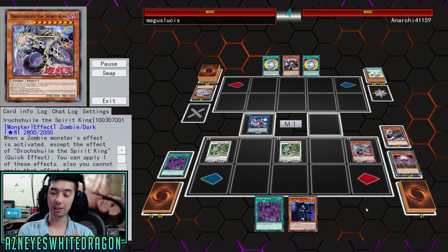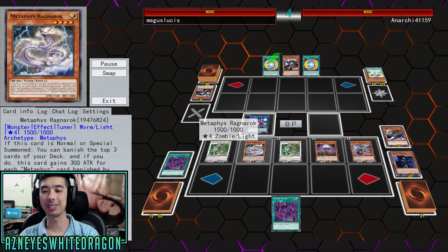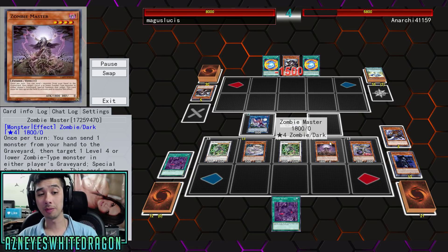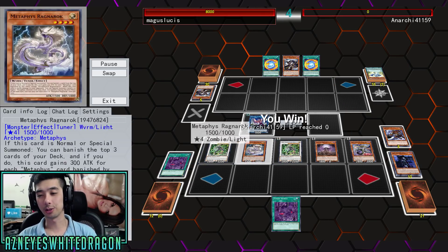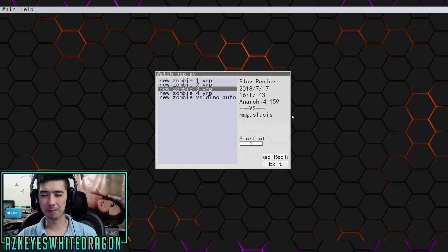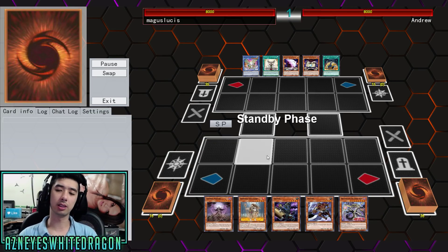Remember, every standby phase Drokshul is coming back. It just says 'the standby phase,' not 'your standby phase,' so that is actually going to be pretty insane. At this point we can also snatch monsters - remember Zombie Master is going to be able to target any level 4 or lower zombie monster in either player's graveyard, so he basically snatches all the other guys' monsters. Pretty good stuff. There are other cards in this archetype too.